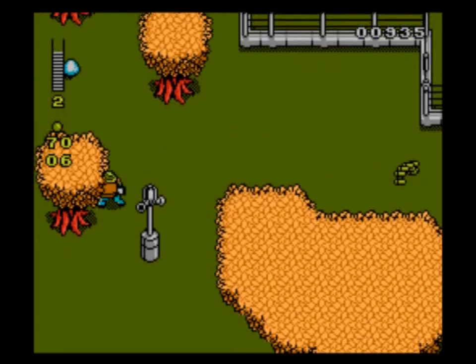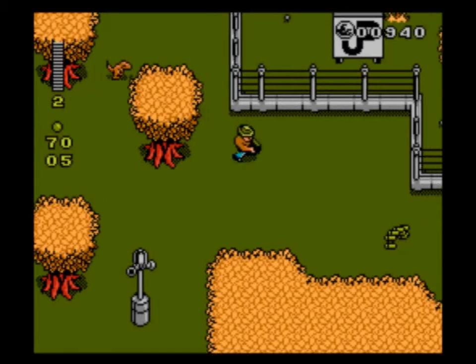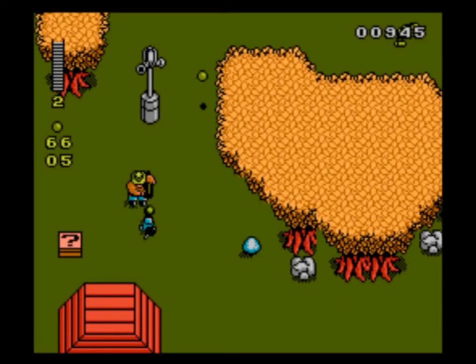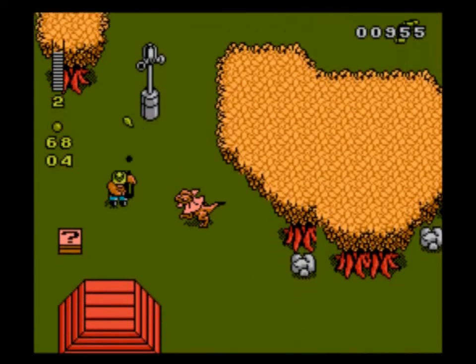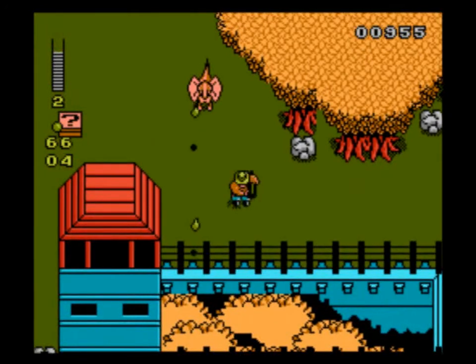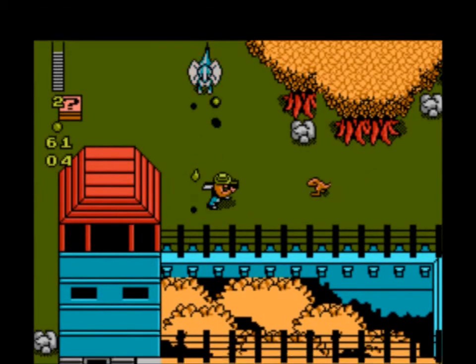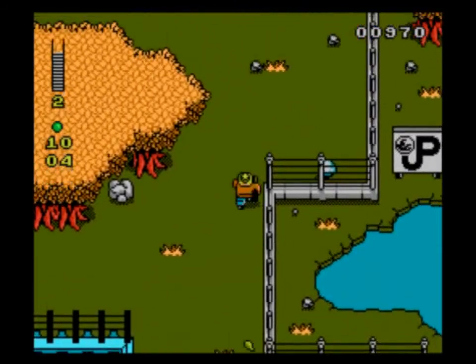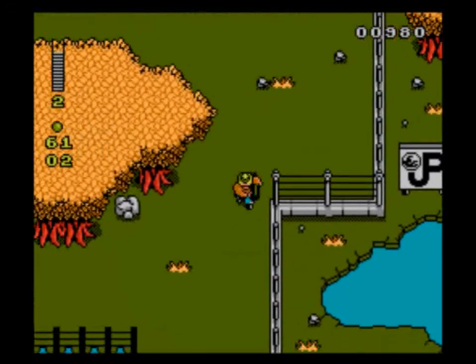There are some little dinosaurs who come out of the trees here, and there's a health pickup. I'm going to forget about that ammunition, because there are two spitting dinosaurs that come out of the tree there, and it's just not worth it. And here we have the green ammunition, which is even better — is it better than the blue? I think it is.